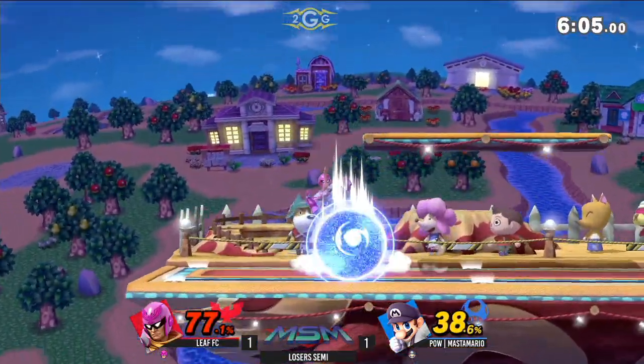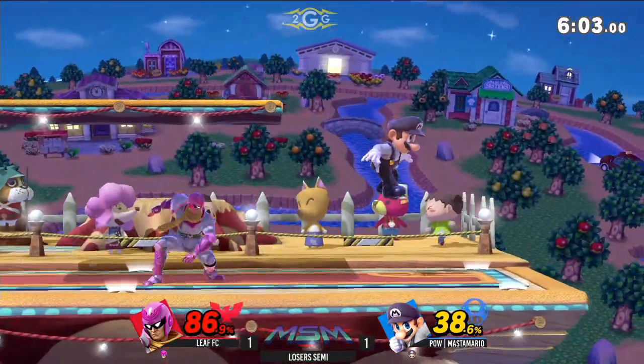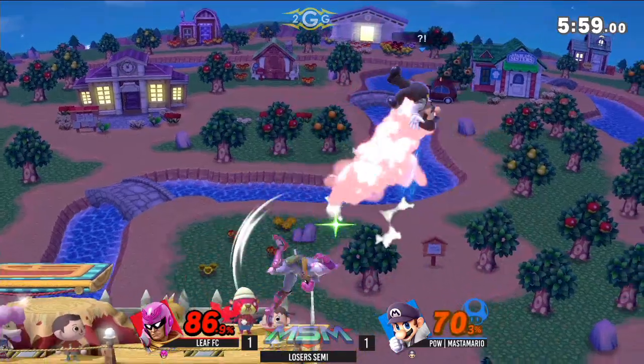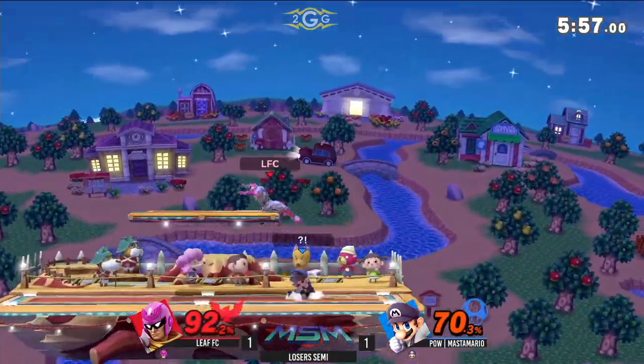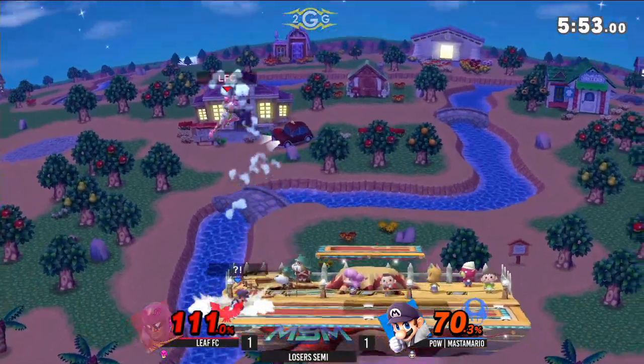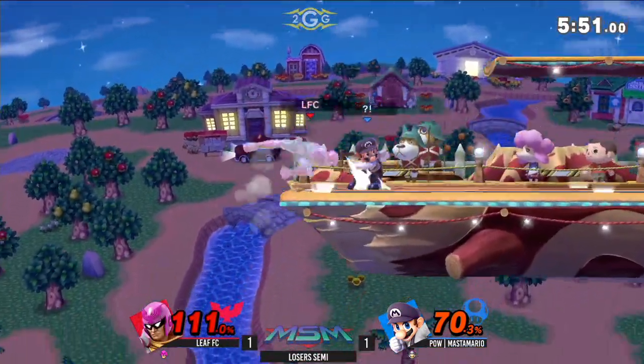He just upstairs him first — the frame data is able to outspace him there. But there we go — the big down throw into the combo here. The double jump is gone. He tries to continue with the juggle situation with no double jump, but isn't able to find it. Master Mario decides to go for his juggles instead.